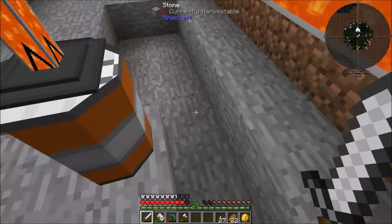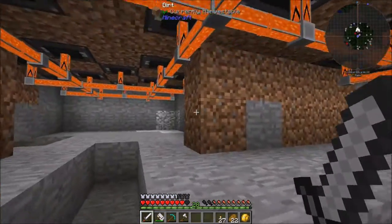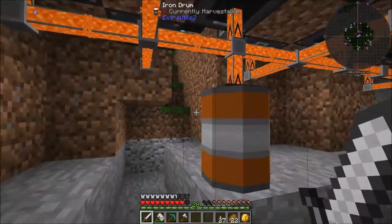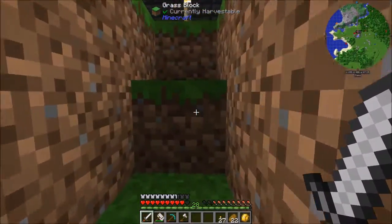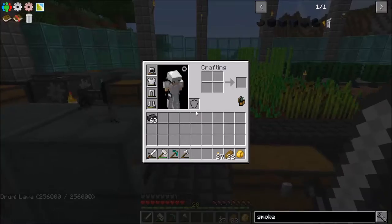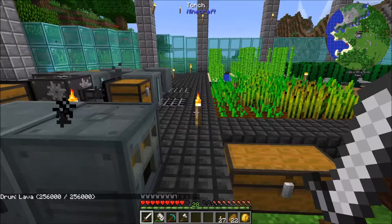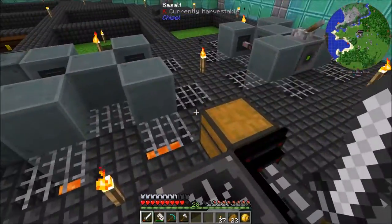Down here I've got a little setup going to pump lava into fluid placers. I've got a bit more lava here — I've still got that pump over there running and chunk loaded. Right now I'm just using this method to claim chunks. And then we've got our crusher and our powered furnace over here.